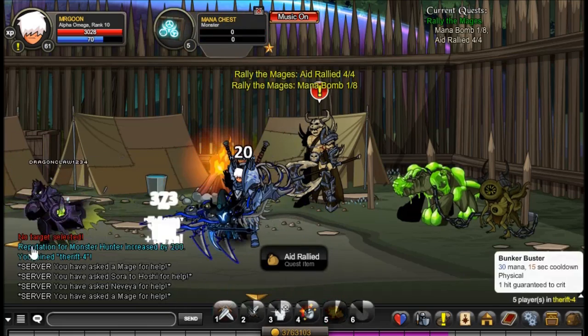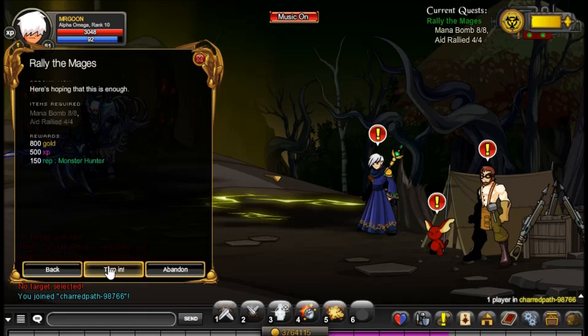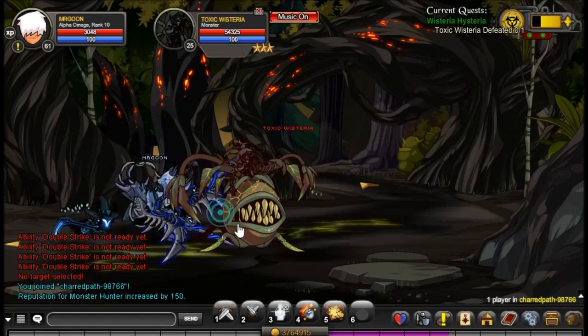Then there are some little boxes which you see spawning in the first few areas, and you can just defeat them and they will drop you the items you need. That one was a little bit annoying because they didn't have much health and a lot of people were trying to defeat them, so be patient with that quest, but you will get it done.